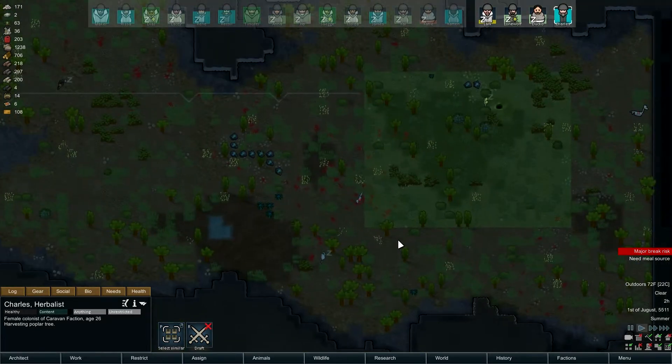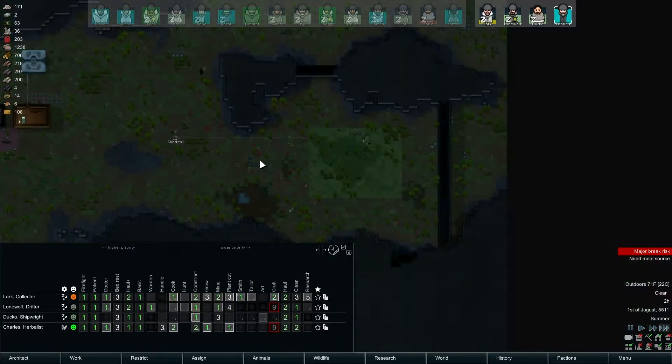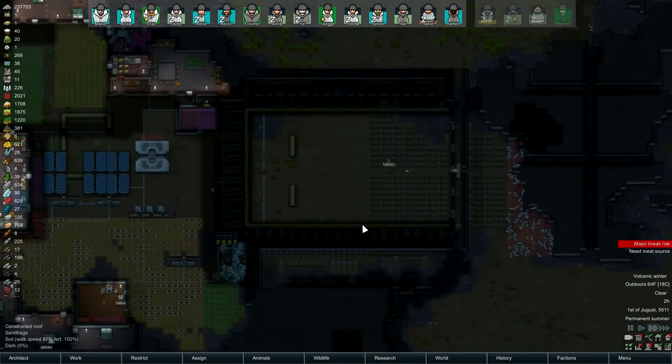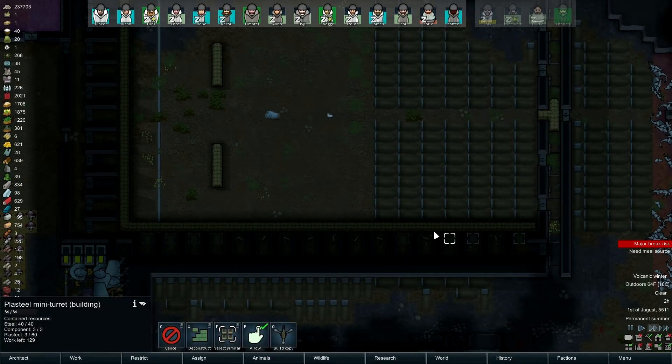Charles is harvesting a poplar tree - oh sure, now he does have stuff to do. Charles just being a bum. Anyway, I like to keep it at medium speed with all this crap going on. We were wanting to finish up what we were doing here and then form ourselves a caravan, see if we can't get out on the world map.